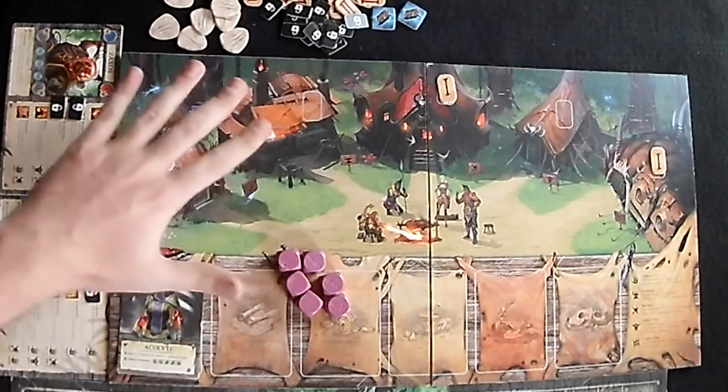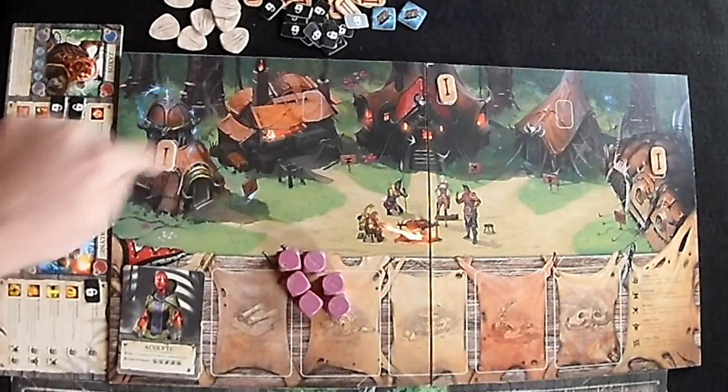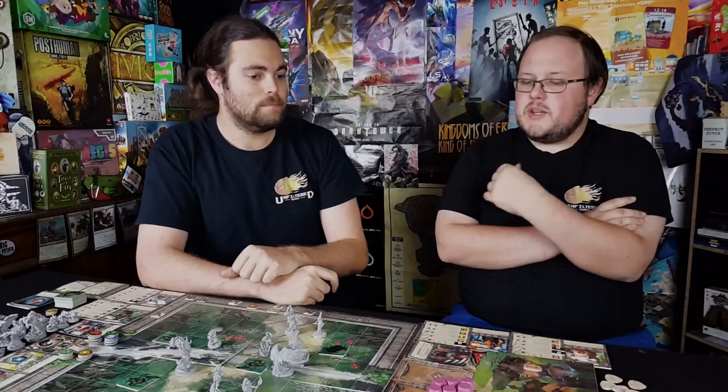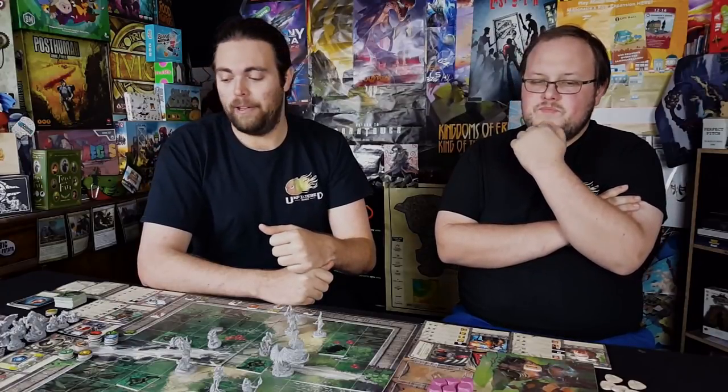After we complete the scenario we go to the town board over here. We've got certain buildings already selected — we selected the church building that will heal us, and we selected the monster pen so we can trap additional monsters. That's a really good one in my opinion.